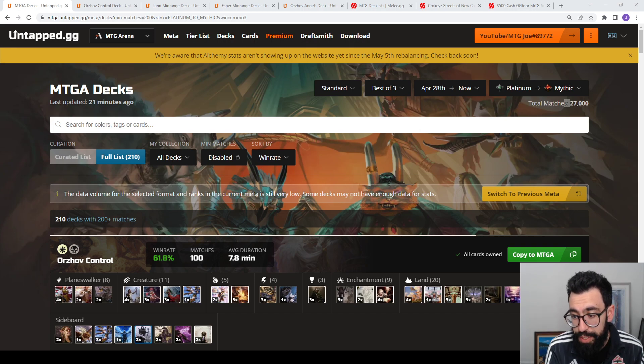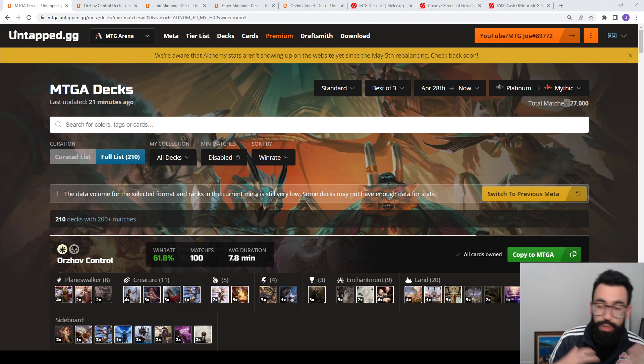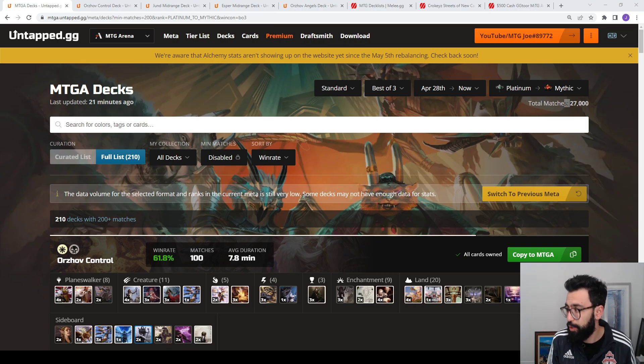This one happens to be traditional best of three standard — standard with sideboard. The best of one video is also up if you want to take a look at that. Each week we'll put these out, usually one a day or so. We'll have Explorer data up this week as well. There's tournaments and a bunch of untapped data.